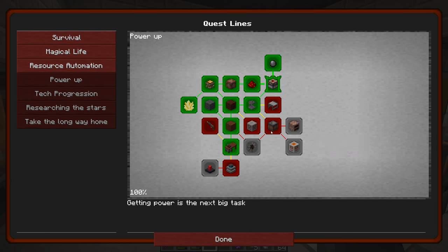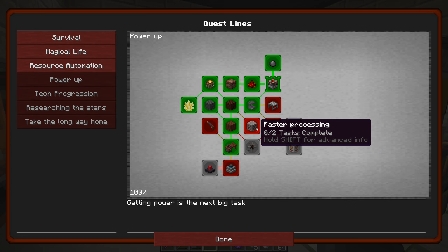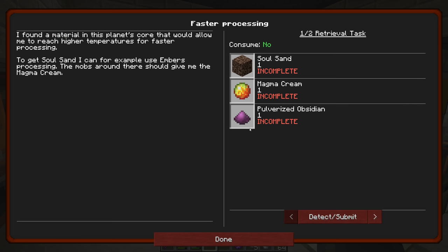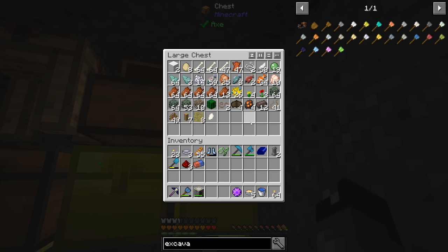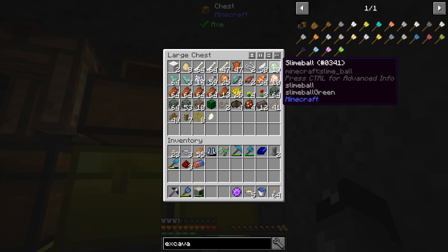We unlocked thermal energy - it looks like we're getting into windmills and other things. The 'faster processing' quest caught my eye: it says a material in the planet's core would allow me to reach higher temperatures for faster processing. I can use soul sand with embers processing, and mobs around there should give magma cream. Let's see what we have for mob drops - we have slime balls but no blaze powder.